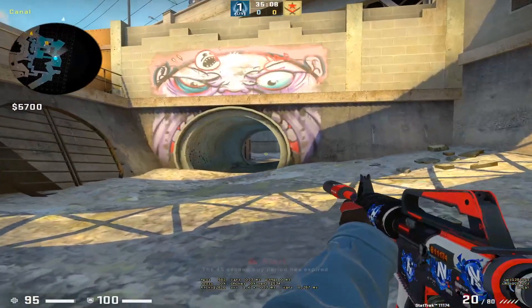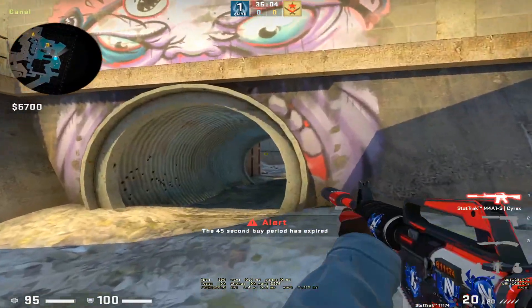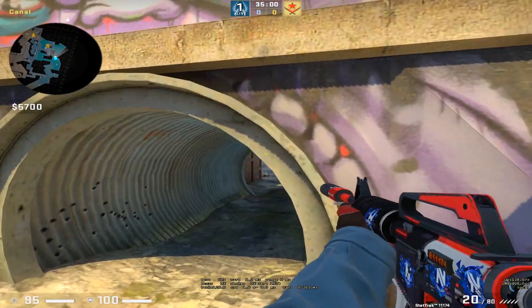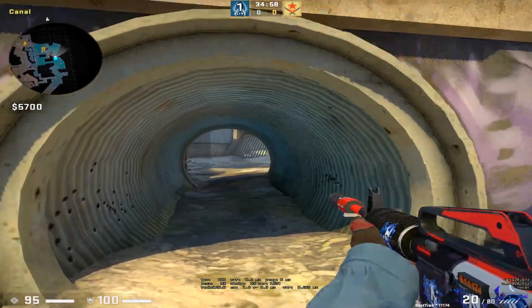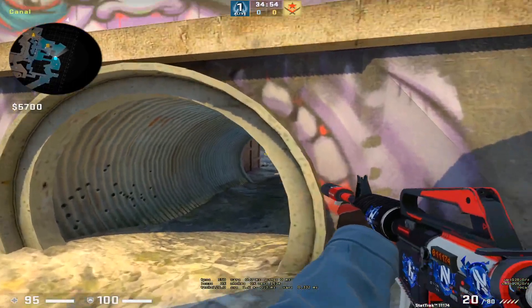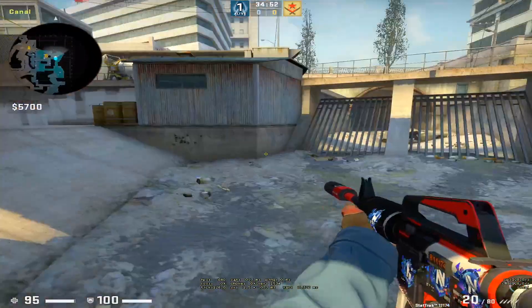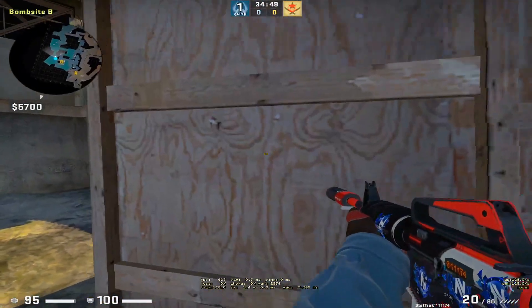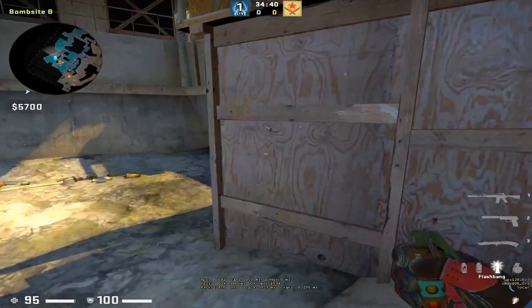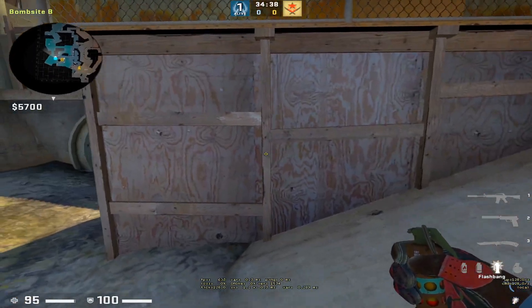The reason why this setup is super OP is because a lot of times in pro games they will have one guy holding rain if someone goes out. When they're popping monster, they flash and clear right side while a player like AVP is holding rain. So if you are instead playing rain and here, it's very likely you both just die. This setup is pretty insane for any monster pop.